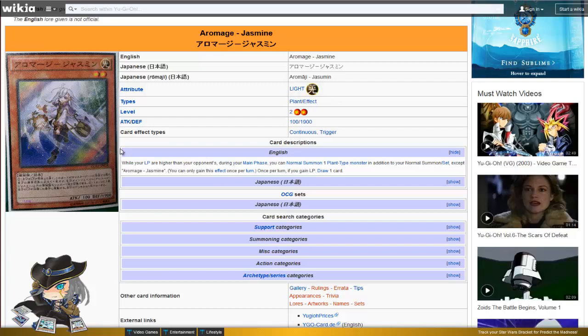This first card has a lot of potential to be just broken. She's a Light Plant-type — her name is Aromage Jasmine, with 100 attack and 1900 defense. Her effect: while your life points are higher than your opponent's, during your main phase you can normal summon one plant-type monster in addition to your normal summon, except Aromage Jasmine. You can only use this effect once per turn. It's like Evilswarm Castor — solid enough. And then it starts to get broken: once per turn, if you gain life points, draw one card.